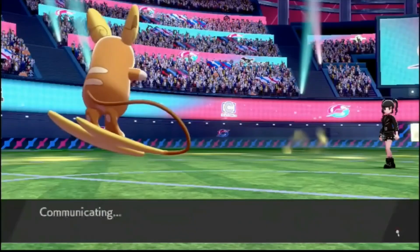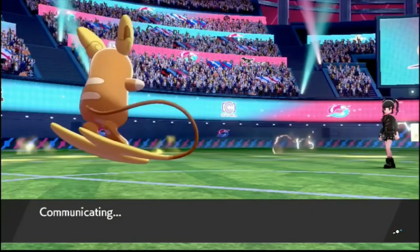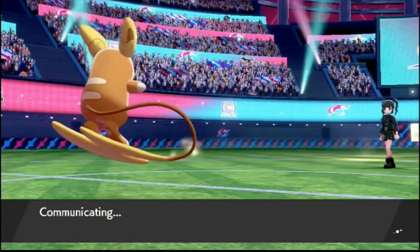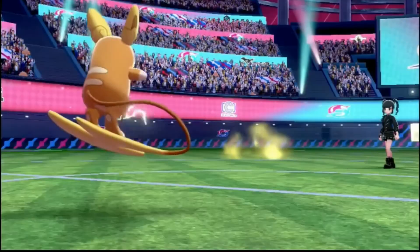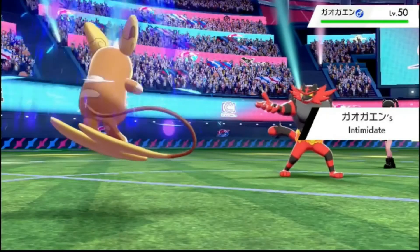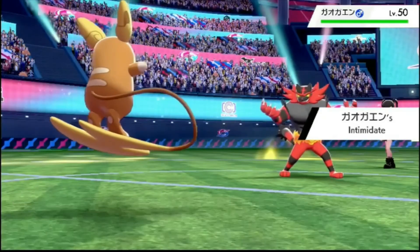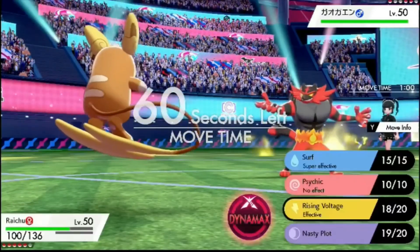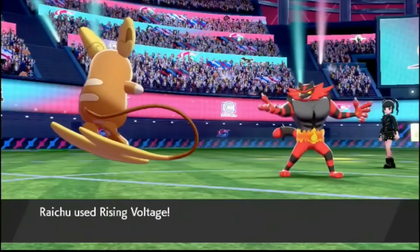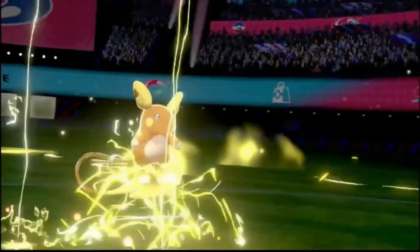I can only guess that he thought I was going to switch out. You should always just throw the Sucker Punch if you've got it. Now what he's got left is Incineroar — I forgot about Incineroar. This doesn't survive, this really does just die in one. Yep, Rising Voltage. Boom — down goes Incineroar. The sweep is on! Finally. If he had Sucker Punch, I feel like he would have already used it by now.